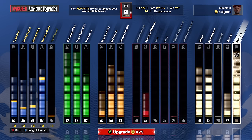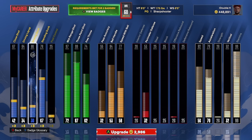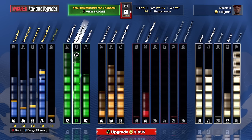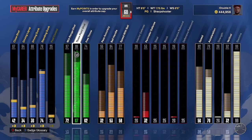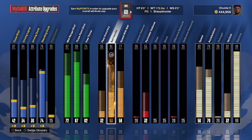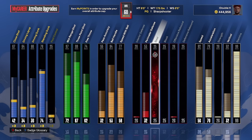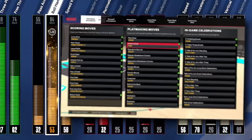I want to put the stamina to 99, the three-pointer to an 87, acceleration to 70, and standing dunk to 74 — and we can still stay at 60 overall. That'll cost us 4,000 VC. This is the best 60 overall build in the game. Obviously the defense is non-existent — you're just not going to get defense on a 60 overall — and the ball handling is low because we won't unlock good dribble moves regardless.